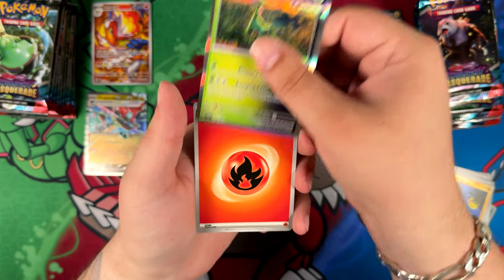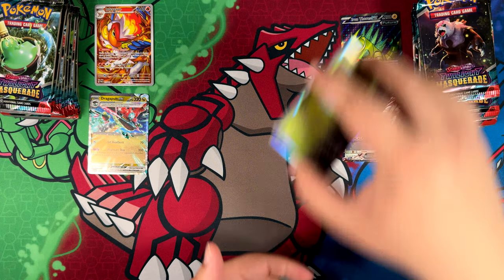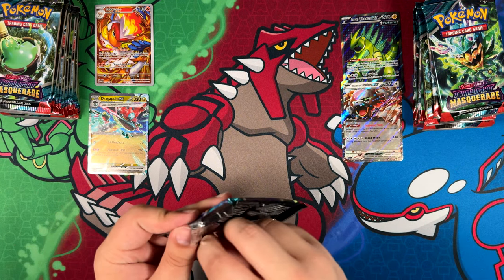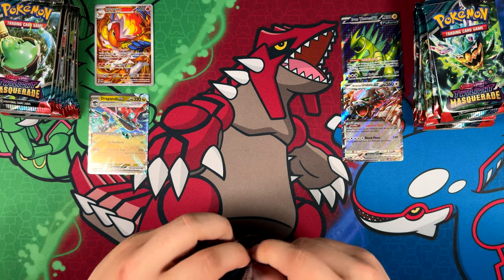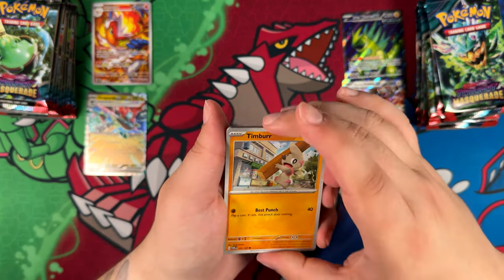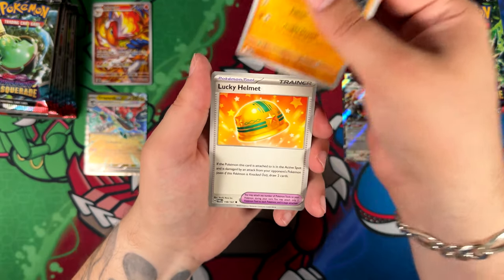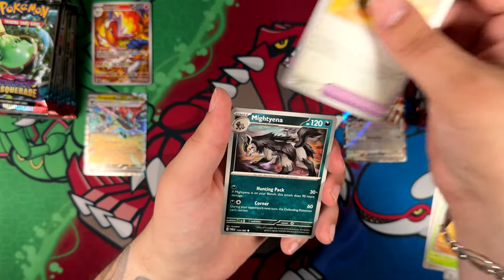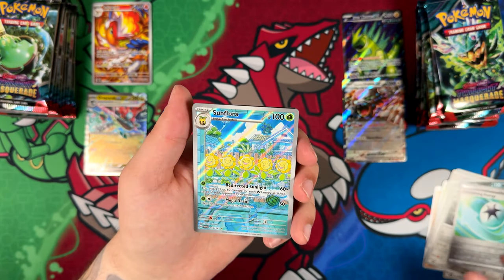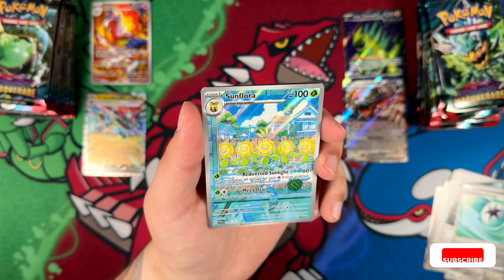Got a Hawlucha and an Iron Leaves holographic. So far the pulls are kind of missing — are we going to pull anything? We have pulled four things, two of which are really cool: the Iron Thorns and the Infernape, with the Infernape probably the highlight for now. We got a Timber Aaron. Got Spinarak, Sand Shrew, Lucky Helmet. Sunflora — this is also a really, really cool illustration rare. Check this one out — that looks really, really nice. It kind of puts me at ease.